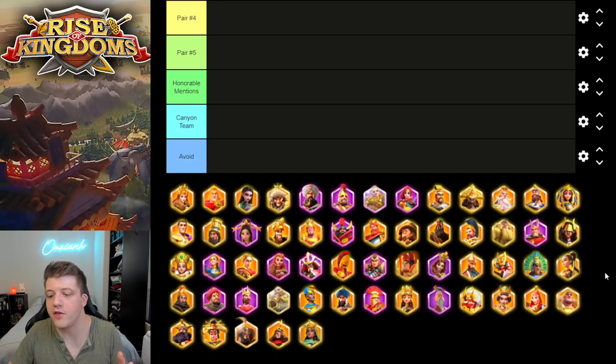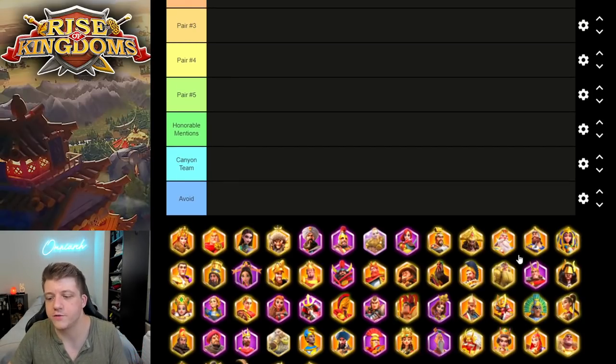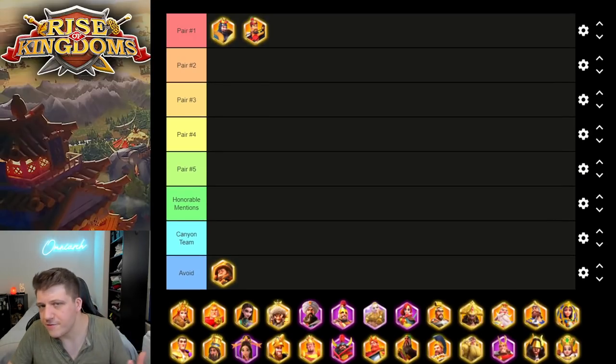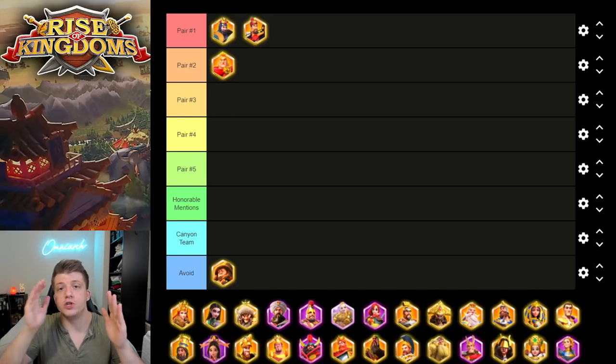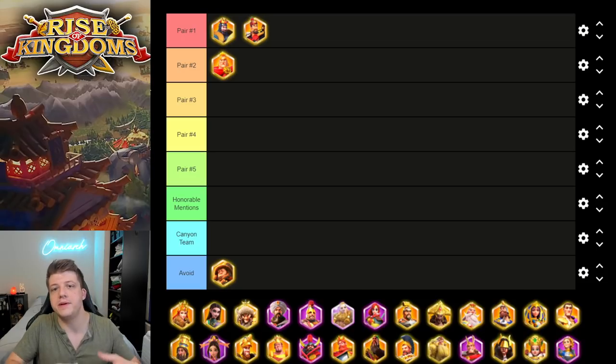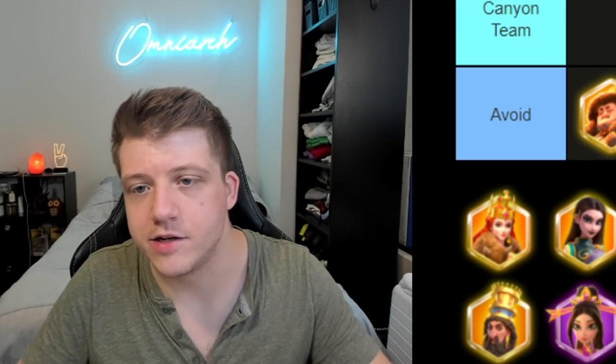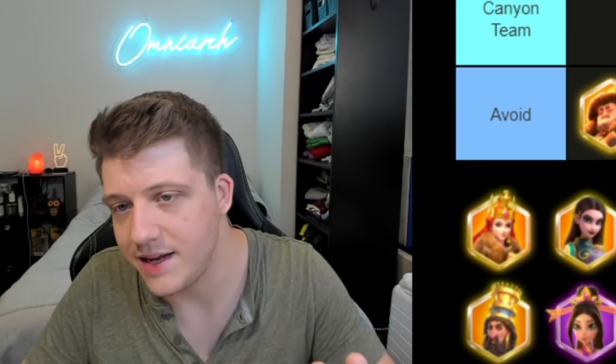After Esong's wheel comes and goes, you'll see Genghis Khan — I don't really recommend free-to-play or low spenders invest in him, so he goes in the avoid category. After Khan's wheel passes, you'll get Alexander, and Alexander is absolutely a commander you want to summon and spin as many times as you possibly can, because eventually you're going to expertise him as well.